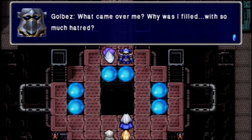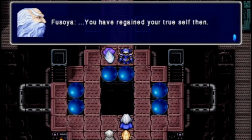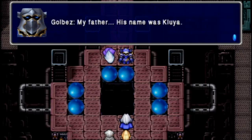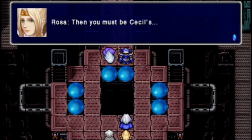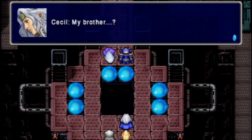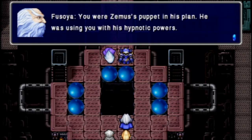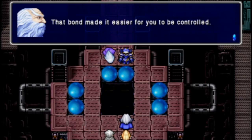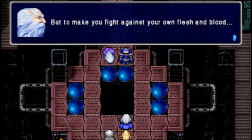What came over me? Why was I filled with so much hatred? You have regained your true self then. Do you remember your father's name? My father — his name was Kluya. What? Then you must be Cecil's. You two are brothers? You were Zemus' puppet in his play, and he was using you with his hypnotic powers. You were chosen because you have the blood of Kluya, a Lunarian, coursing through you. That bond made it easier for you to be controlled, but to make you fight against your own flesh and blood?